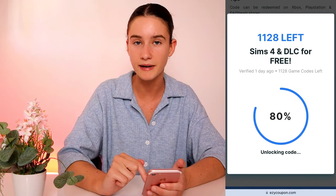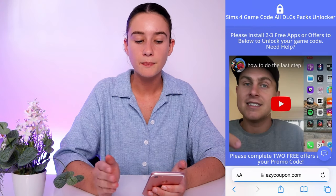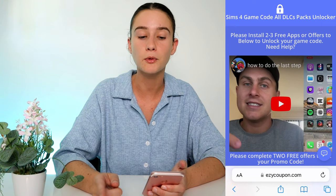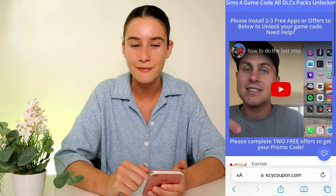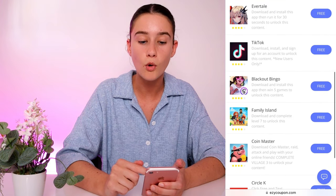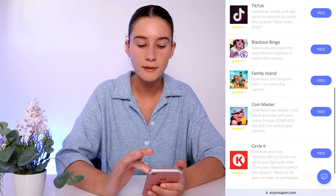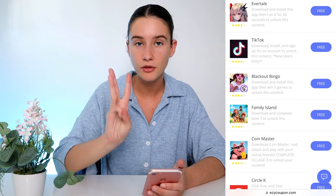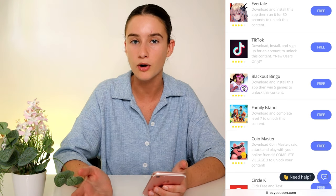As you can see, it's starting to generate my unique game code for Sims. We just need to wait a couple of minutes, but in order to gain access to our generated game code, we do need to do something first. Easy Coupon works with different offers — there are some simple instructions, and there's even a video you can watch if you need extra help. Essentially, all you have to do is complete three of the things in your list. You might have a different list to me, but they're all free to do, and you can pick whichever three you like. When you complete three of them, you'll get your game code unlocked and can redeem it on whatever platform.